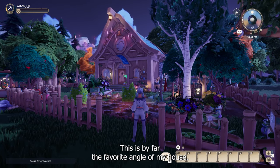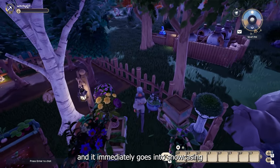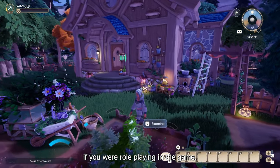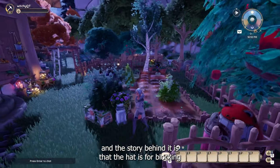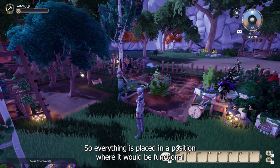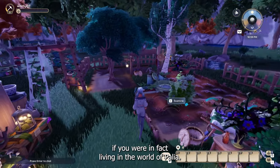This is by far the favorite angle of my house. I feel like it gives you the perfect aesthetic of what I'm going for, and it immediately goes into showcasing all of my garden clutter. Everything I do has a purpose if you were role-playing in the game. So I have my coat hanger in my garden — the story behind it is that the hat is for blocking the sun on sunny days, and the towel hanging there is for when you work up a sweat when you're gardening. So everything is placed in a position where it would be functional if you were in fact living in the world of Palia.